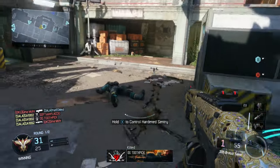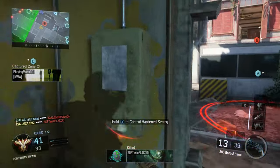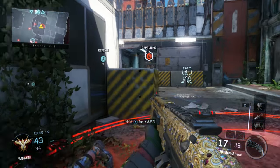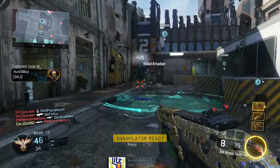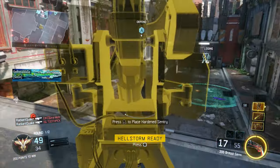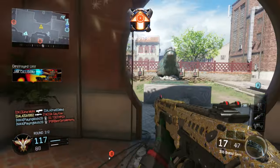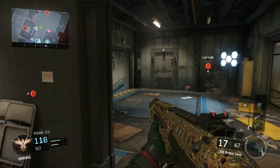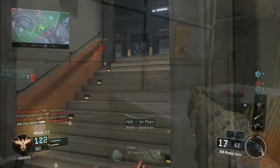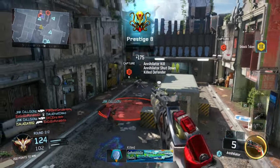Step number nine: try different control setups and sensitivity. A lot of people think higher or lower sensitivity is always better, but it really depends on the person. I play at nine, ranging from eight to ten, but I'll go lower when sniping or hip-firing a shotgun because I want more control. For sniper rifles especially, you'll find yourself adjusting sensitivity dramatically — I play at seven when sniping because the aim assist is nerfed and it's hard to control.